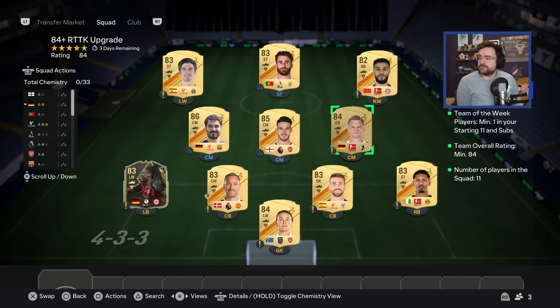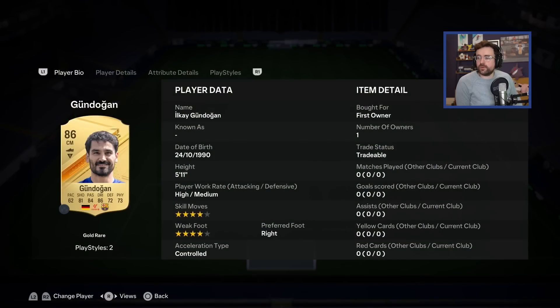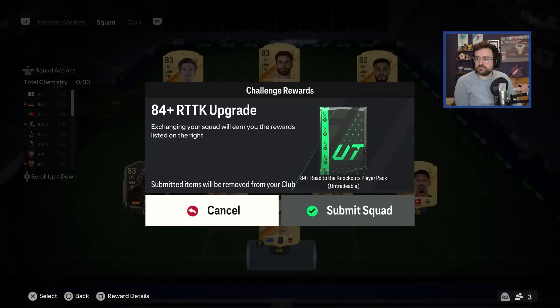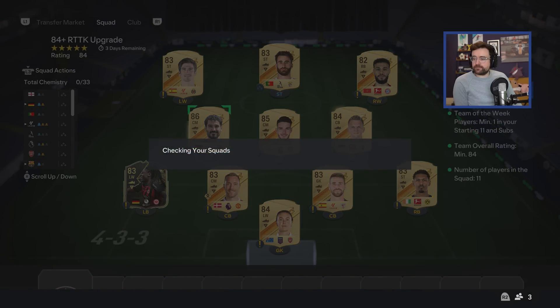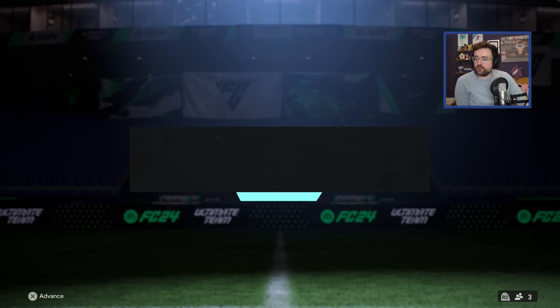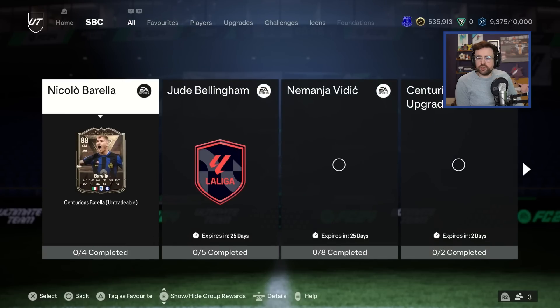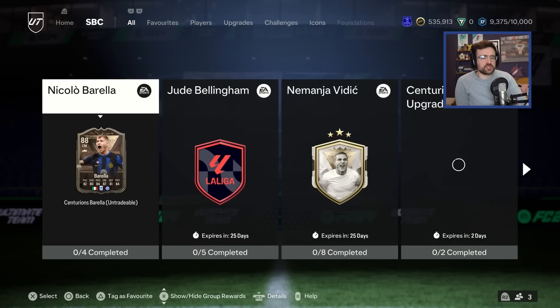Let's do the Road to the Knockouts pack first because I think that's cheaper. Everything in here is untradeable apart from Gundogan — he's an 86, a bit of 86 fodder going in. If we'd sold him we could have had 13k, not too bad. We're using up dupes, using up all untradeables, and we're getting an 84-plus Road to the Knockout. This could be mental but it's probably just going to be Dodo, realistically.